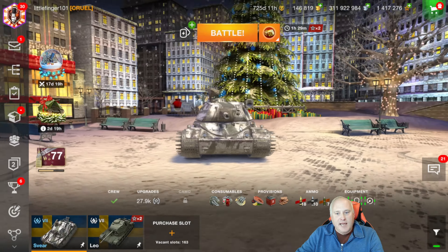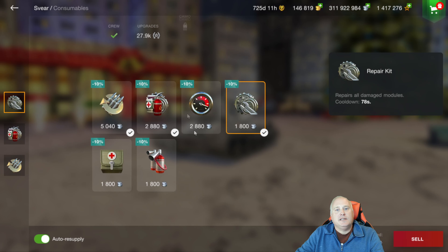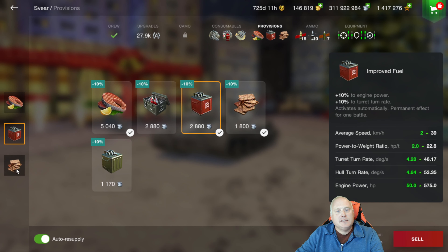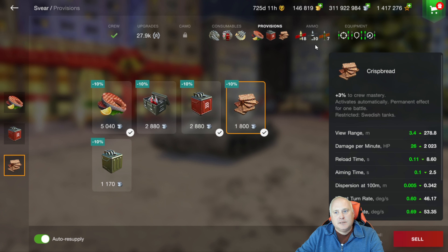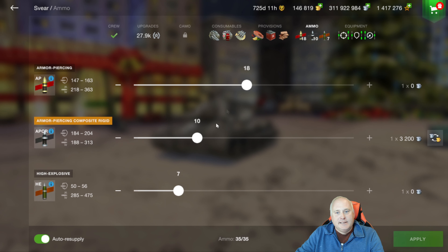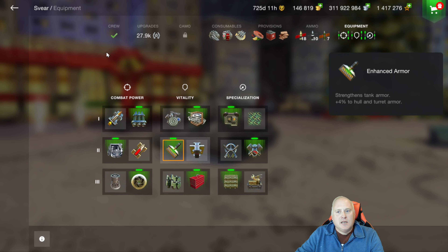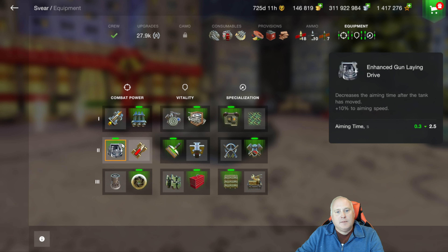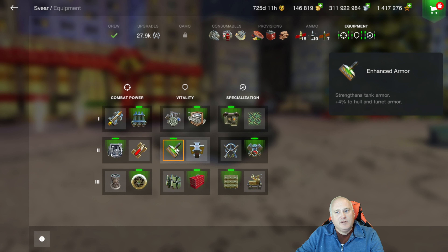Interestingly, these are the only two tier 7 medium tanks I have not yet aced. For the setup: repair kit, multipurpose, and adrenaline provisions; running the grilled salmon, improved fuel, and crisp bread — 18, 10, and 7 rounds. I'm running calibrated shells, defense system, improved optics, and enhanced gun laying drive.